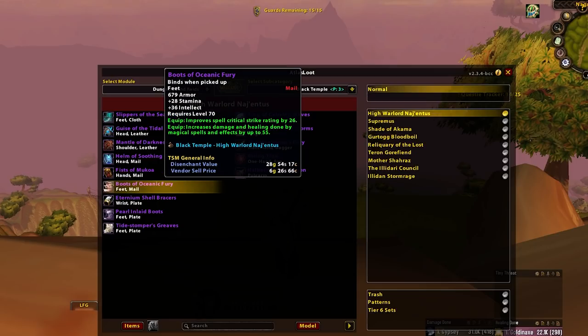Boots of Oceanic Fury — these are what I was talking about. These are the go-to Elemental boots whilst you wait for the slipper situation to even out a little bit. It's pretty rough when everybody wants slippers, but Boots of Oceanic Fury for Elemental Shamans. All good.